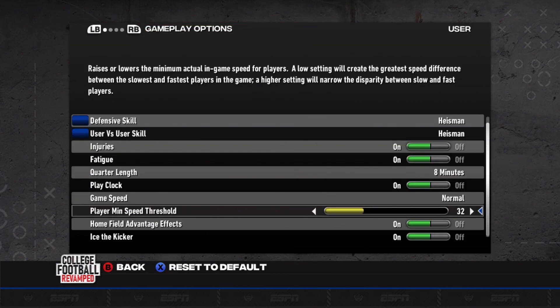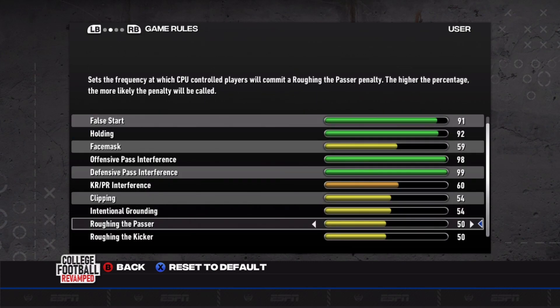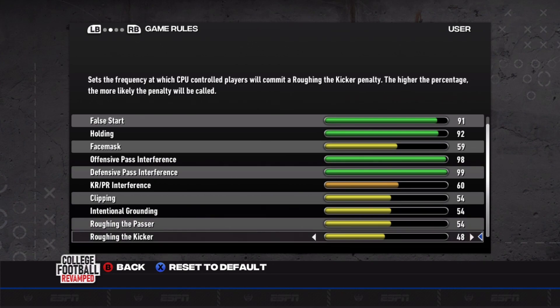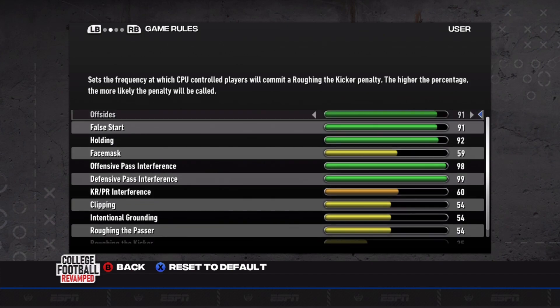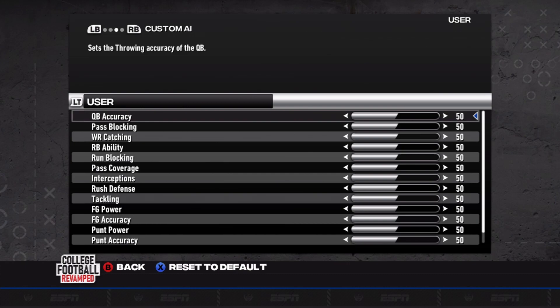For a quick look at the sliders — these are from Operation Sports J Kits, I'll have a link in the description. It's 32 player minimum threshold, Heisman difficulty, on eight-minute quarters. These sliders are supposed to make it tough, especially if you're doing a lower dynasty. We're a little higher so our players are more skilled, but this is still definitely gonna be tough in the SEC.